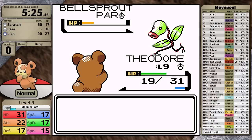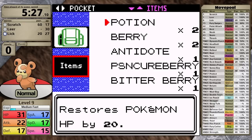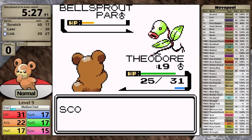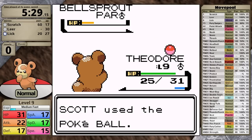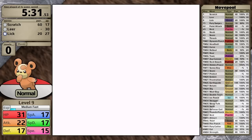When I first examined the moveset, I thought Lick would be completely useless — after all, it's only 20 base power. However, I can damage Bellsprout with it and then reliably catch it, which is not always the case. Sometimes I'm scared of knocking it out so I just throw Pokeballs and it breaks out over and over again. But not today.